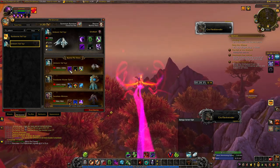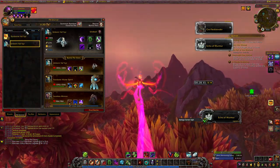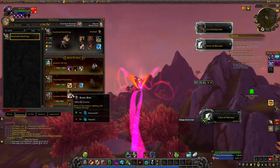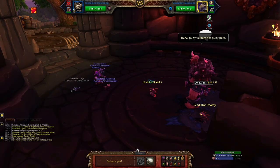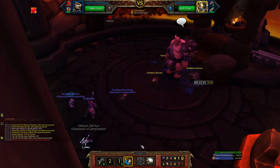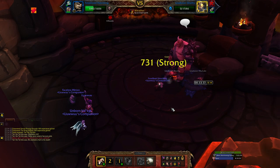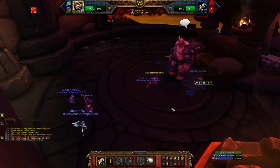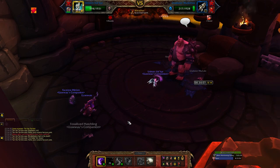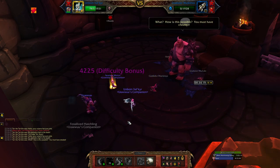I then headed to the last pet battle trainer in Draenor — Tar, located in Nagrand. Against Tar, I used an Unborn Valkyr with its first ability across the board, then a Fossilized Hatchling with Bonebite, Ancient Blessing, and Bonestorm, then a leveling pet of any level. I begin with Haunt, then bring out my Hatchling — Bonestorm, Ancient Blessing, swap to my leveling pet, then swap back to my Hatchling. Use Bonestorm again, which should kill off one of the back pets, then Ancient Blessing and Bonebite until Gladiator Dethi is dead. Against Merkimas, use Ancient Blessing on cooldown, otherwise just Bonebite until your Fossilized Hatchling dies, and then bring out your Valkyr to Shadow Slash it to death. And there we have it — all of Draenor's pet battle trainers dead.